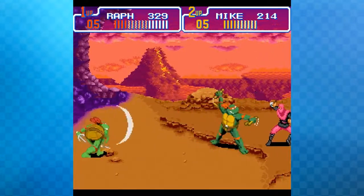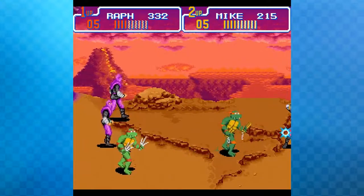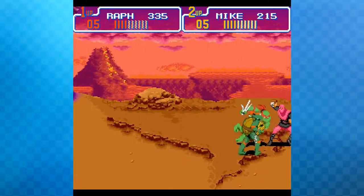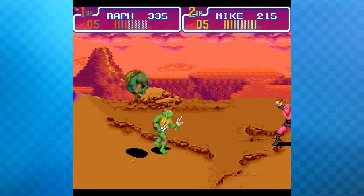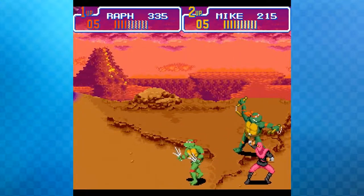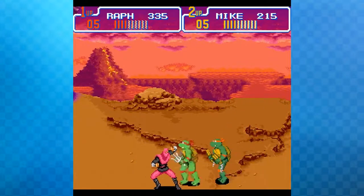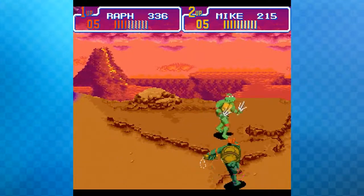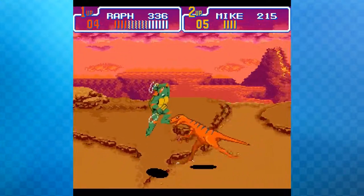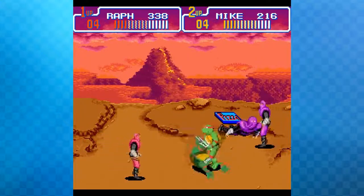The same company that made the TMNT parody also made Strokeymon and other parodies including a Married with Children one. The host recommends saving the pizza item for the Slash boss, who is easily the hardest boss in the entire game. Slash blocks attacks, so they need to trap him between both players.